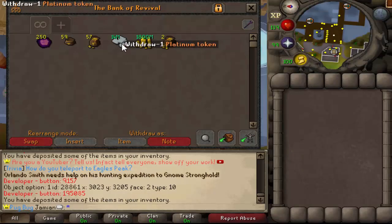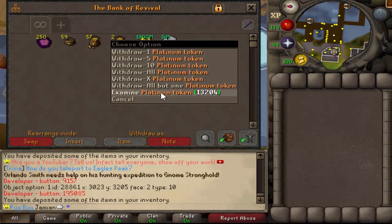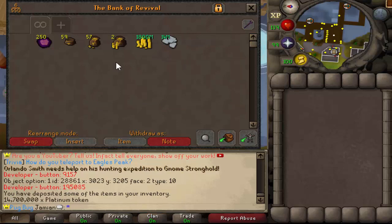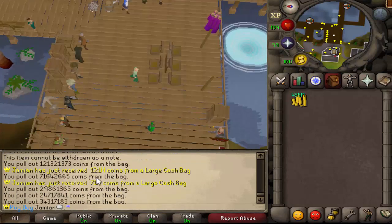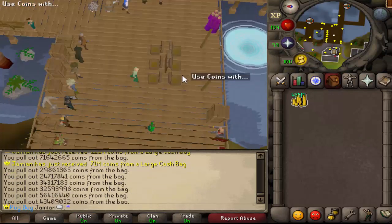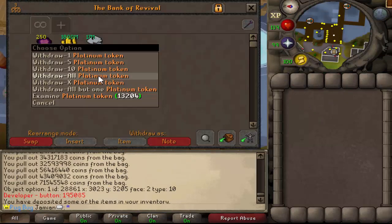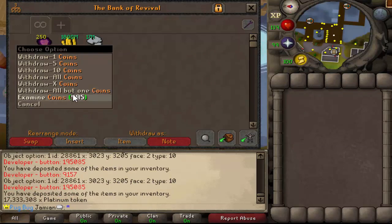So this is the loot from 250. I just want to show you the cash bags first — we did hit two large cash bags. I have no clue if we hit the platinums or not. We'll open it all up and then we'll see. So 14 mil and then we'll open a few real quick. We ended up getting 71 mil and 121 mil from the large ones. That's pretty bad because they're up to one bill — it's one GP to one bill. But yeah, that's about how much money you could expect from a nice 250.